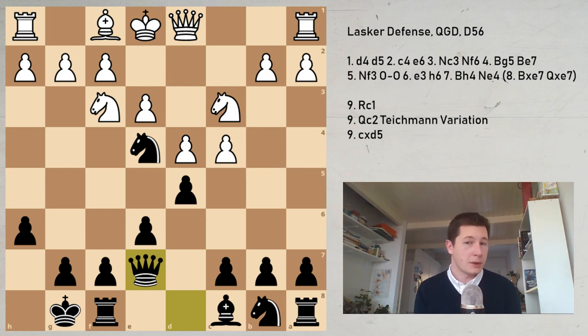After queen takes e7, we're going to look at three main moves for White — basically the only good moves. Bishop d3 I'll mention as a playable move that can transpose to other lines, but nobody really plays it at the high level. The moves we're going to look at are rook c1, queen to c2, and c takes d5. All three are very logical. Rook c1 is the main line, queen c2 is a sideline, and cd5 is what James Marshall played against Lasker.